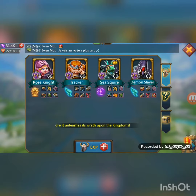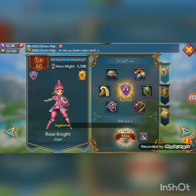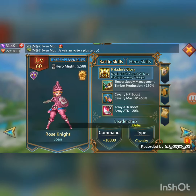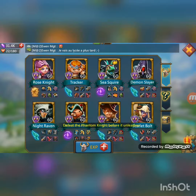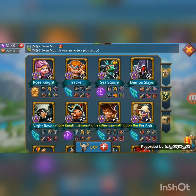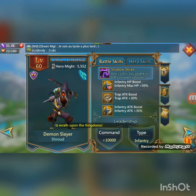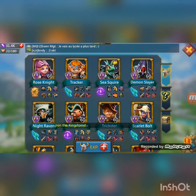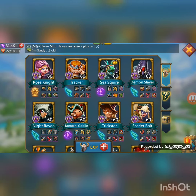The first hero will be Rose Knight because she gives 20% army attack boost — so this is a 60% boost if you use all troop types. The next hero will be Demon Slayer because this guy gives infantry HP and infantry attack. The next hero is Bombing Goblin — this guy gives another 20% army attack.